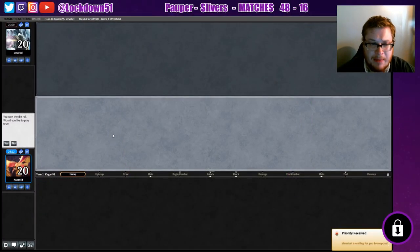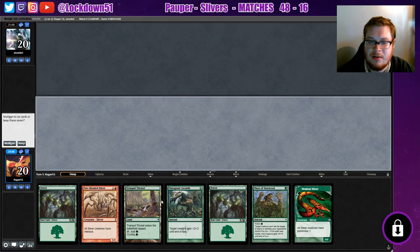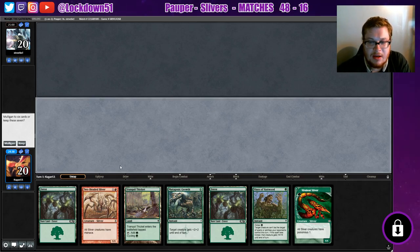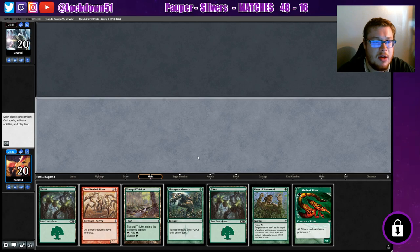Welcome back everybody! It's time to lock down some proper slivers, and today we've got some red slivers going on — we're playing some Gruul Slivers today. I built this deck about a month ago and haven't been able to play with it yet. From the red side we've got some interesting things: Two-Headed Sliver giving everything menace, Mutagenic Growth, Lightning Bolts — all about turning creatures sideways, hitting fast and strong, and burning your opponent out.